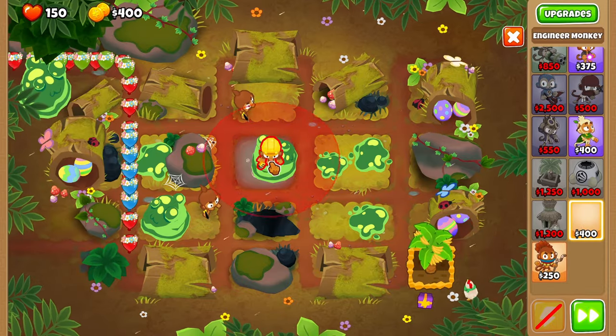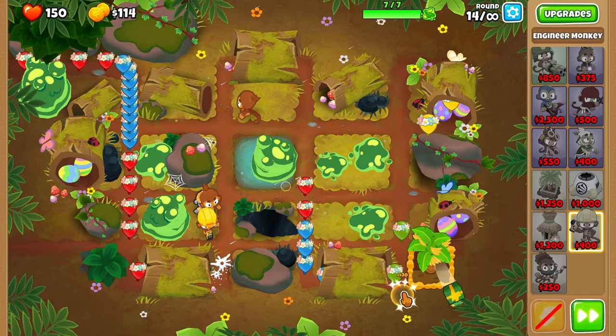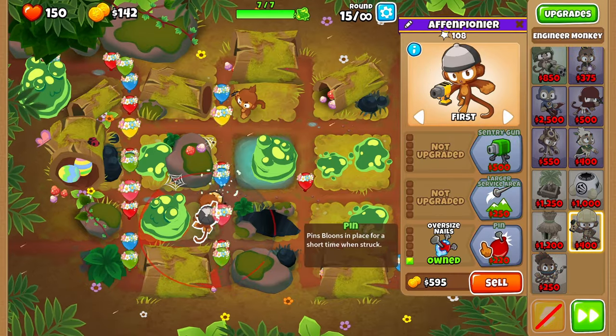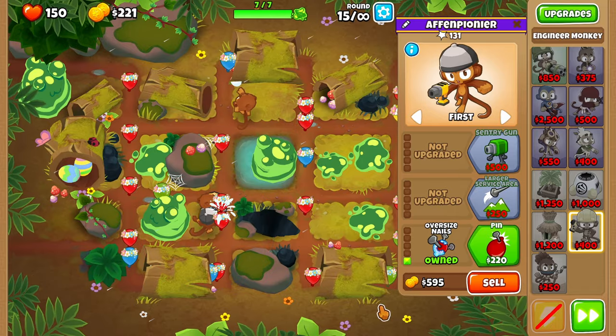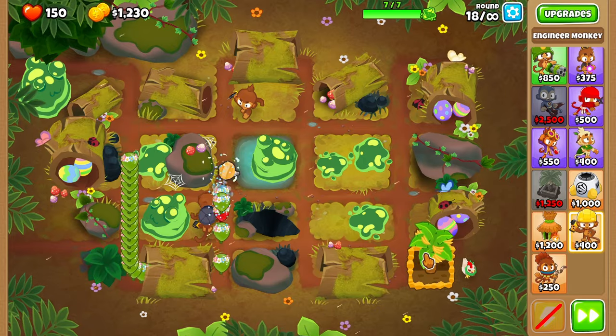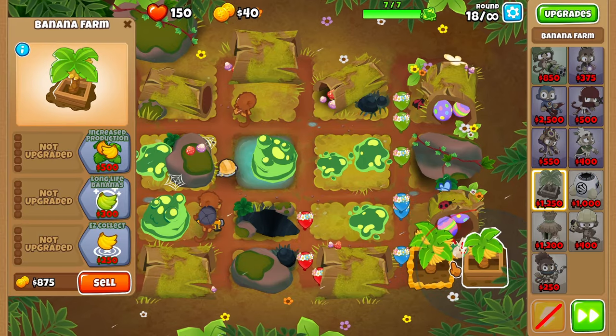Now place down an engineer monkey and upgrade your engineer monkey to oversized nails and pin. Place down one more banana farm and upgrade that farm also to 2-0-0, aka greater production.